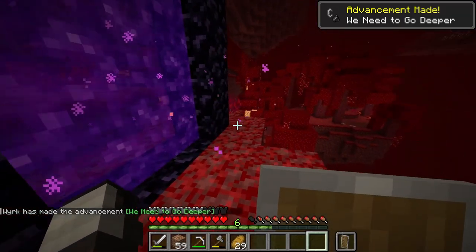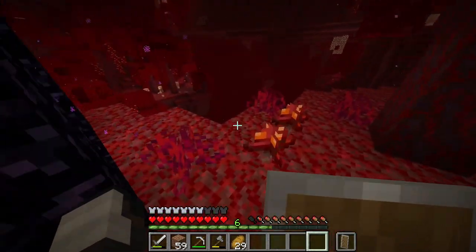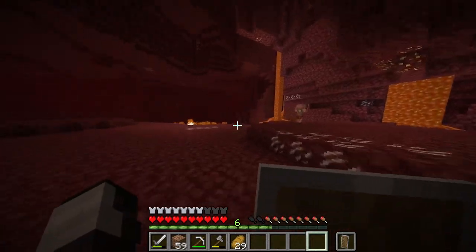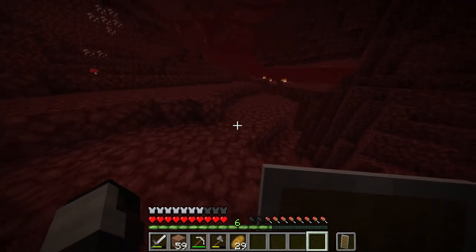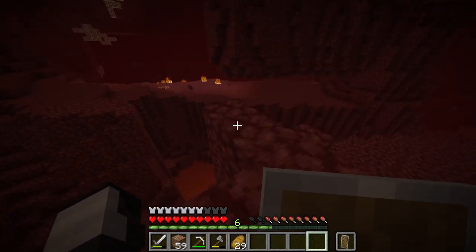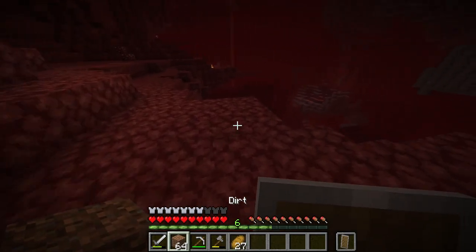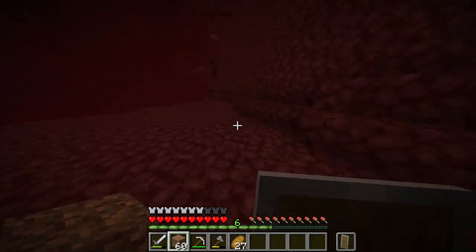I don't immediately see any structure, which is not good because I don't know how to find them. Hoglin — run! Yeah, this is not ideal. Could be worse — we could be in a ravine. Oh my god, a fortress! Okay, okay — this is huge. I'm gonna mark where I came from with a little dirt pillar. That blaze already eyed me and now that's on fire forever.